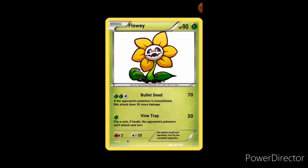For his moves, he has Bullet Seed, which does 70 damage and takes two Grass energy and one Colorless energy. The description says: if the opponent's Pokémon is immobilized, this attack does 30 more damage — meaning if they're paralyzed or can't move. He has 90 HP, he's a Grass type, and he's Basic. Then Vine Trap does 20 damage for one Grass energy — flip a coin; if heads, the opponent's Pokémon can't attack next turn and they're immobilized, so you can follow up with Bullet Seed for 30 more damage.